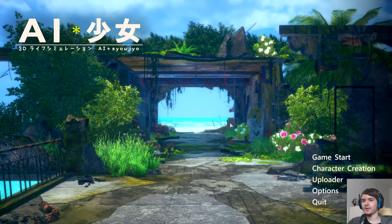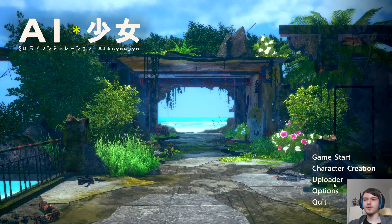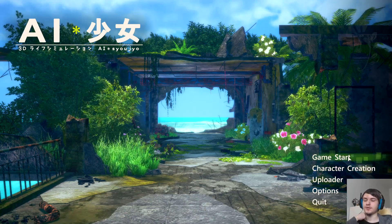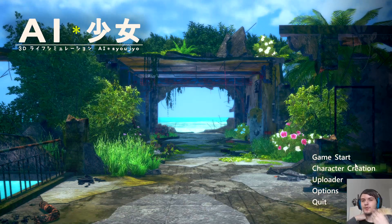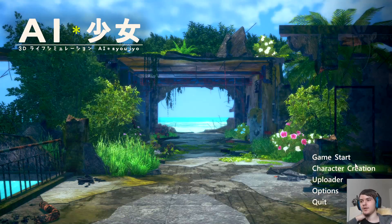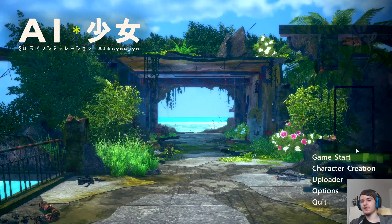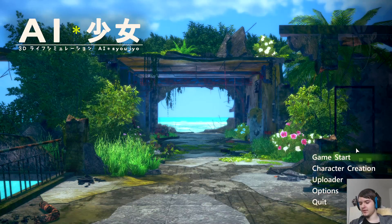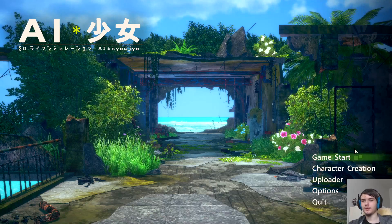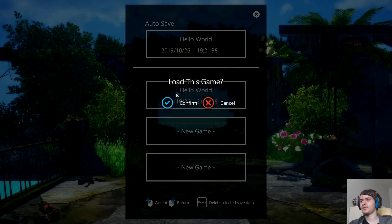Here's the menu — you have your character uploader, character creator, and start the game. As with many Illusion games, you create your own waifu and your own playable character. We have done that in the demo version; a video link will be in the description if you want to look at the character creator. Let's just start the game — I've already made a file to get the basics.